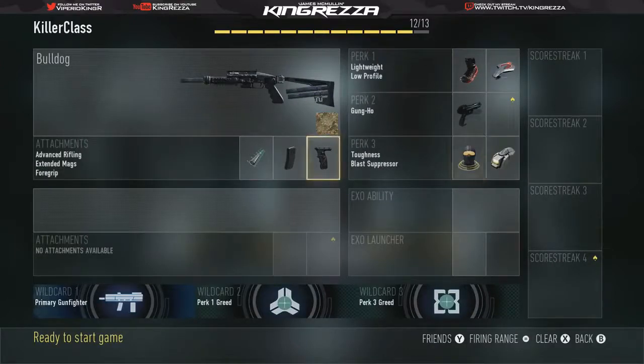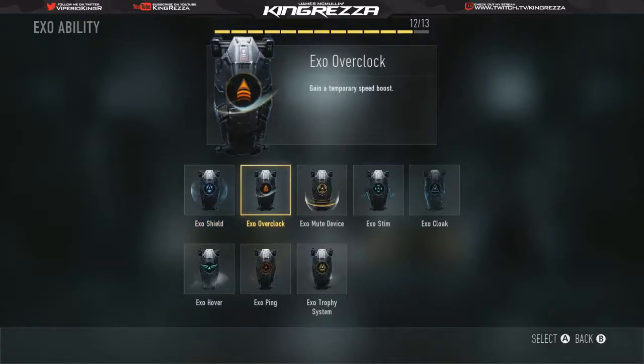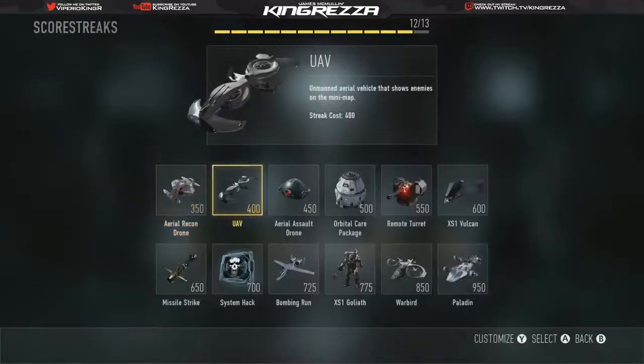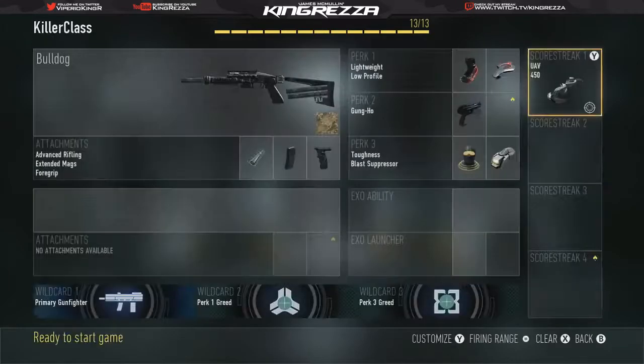Those are the main three perk slots we need. Now this is where it can become a bit controversial. You can use the Overcloak ability so you run around a bit faster along with Lightweight and the shotgun. Or the other thing I recommend is running a UAV but with better speed, at only 150 points. When you're running around getting kills, you want to know where enemies are — get up in their face, blast them, and call in your UAV faster to keep track of them.